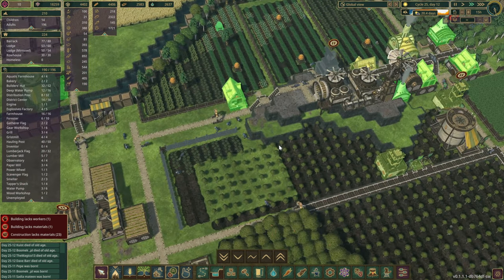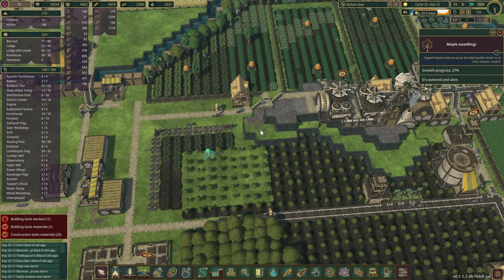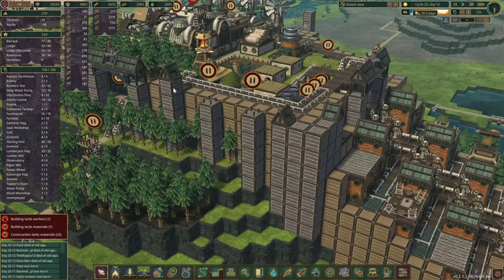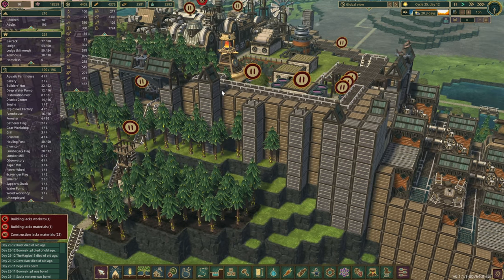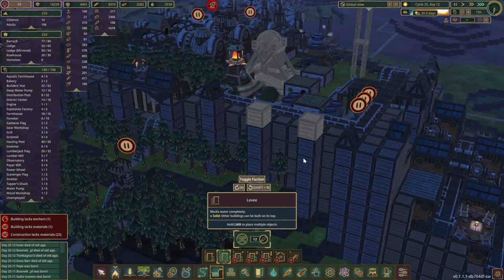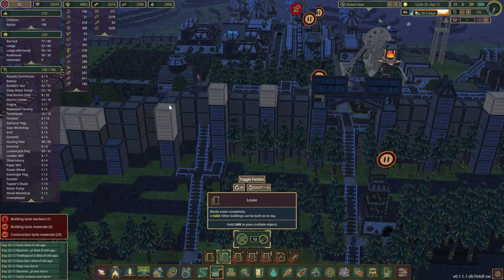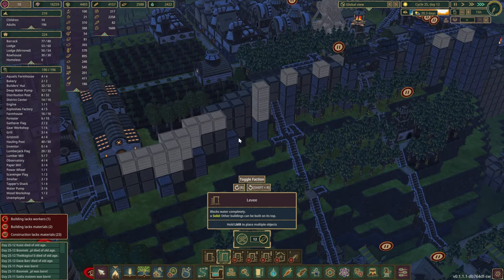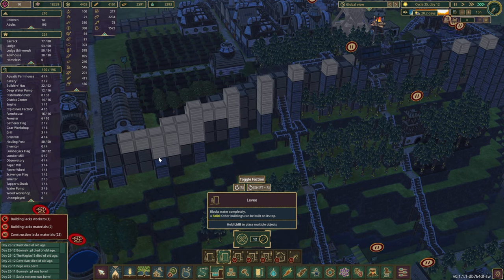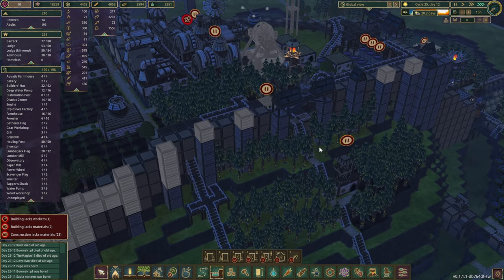These trees will take quite a long time to grow, but that's okay. Let's go with the one-level-up solution for the levees - toggle the faction and off we go. We can do another one here - wow, they've done quite a few levees in this area already. And here's our towers - looking good.